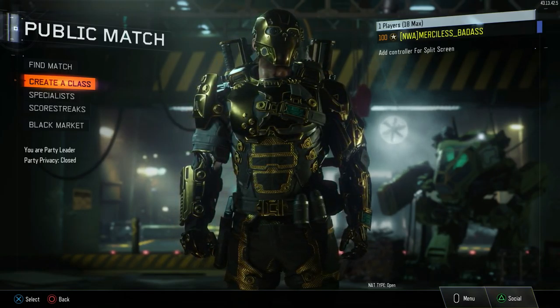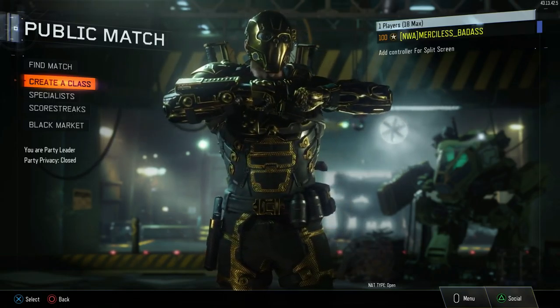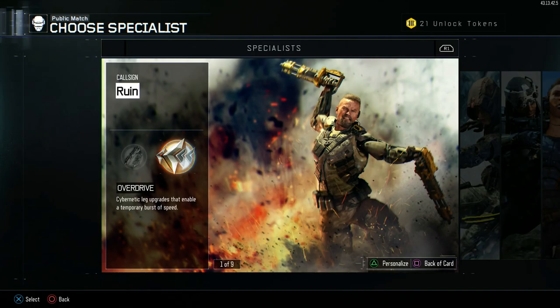Now like I say, you wanna run Ruined for your Specialist. I mean, look at him cracking his knuckles — they already knew he was the best Specialist for running brass knuckles. And that's specifically because of his overdrive ability, which makes him run faster.